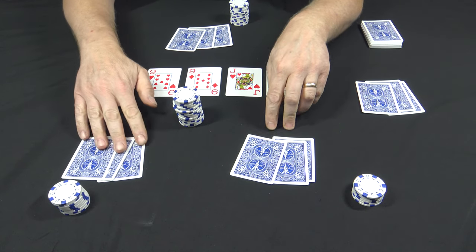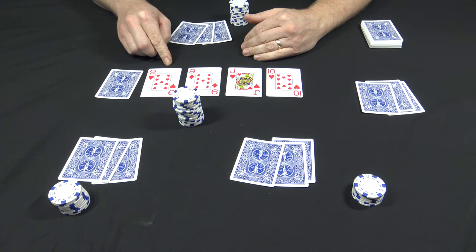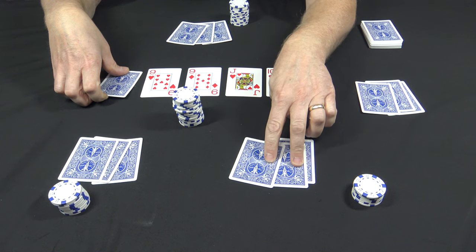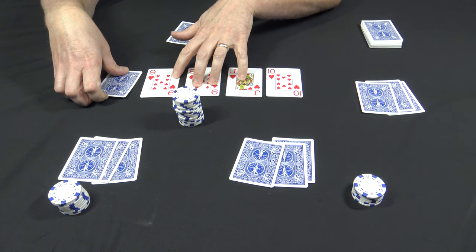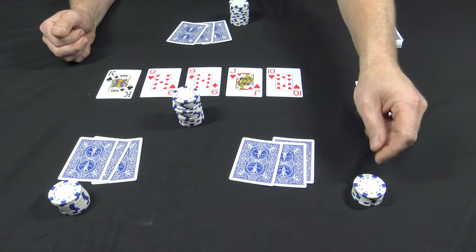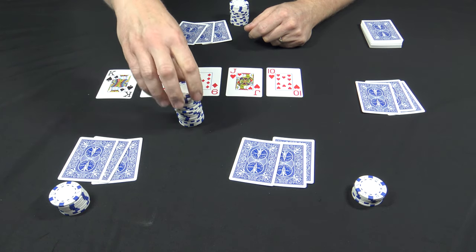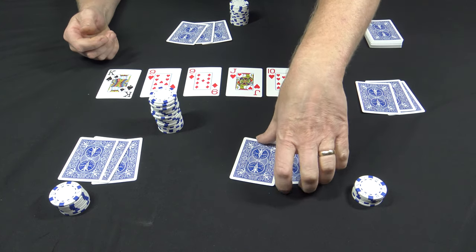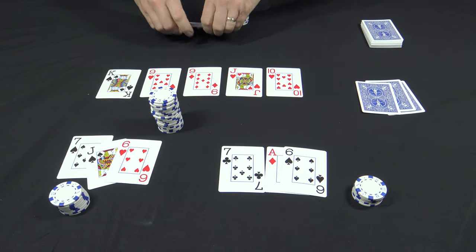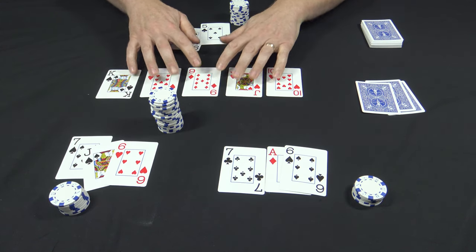So now everyone should have three cards face down and there should be four cards turned up on the table. When you turn over this last card, everybody is going to use two of their down cards and they must use three of the cards on the table. Go ahead and turn that card. Now you have another betting round — this player bets a quarter and everybody calls. Now everyone can flip over their cards and determine who the winner is. Remember, they're going to use two of the cards in their hand and three out on the table.